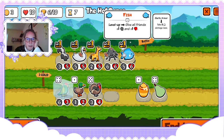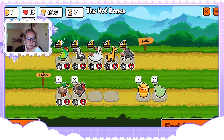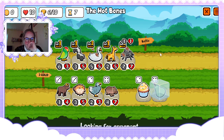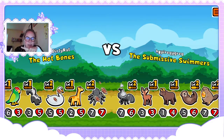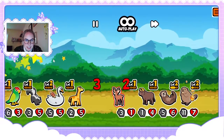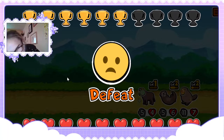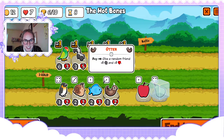Next turn we can maybe sell our fish. One thing I really like doing with stuff like the skunk, dolphin, or croc is instead of running one of them, running one and then a parrot or two and never combining them — because a lot of times it's way better if you keep them separate. If you kill their last unit with the first hit, then the second one will hit a different unit, which can be really good sometimes.